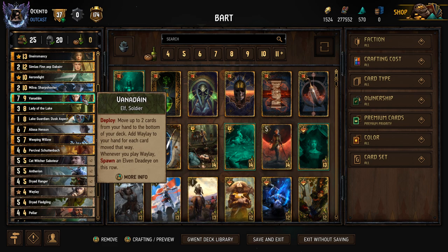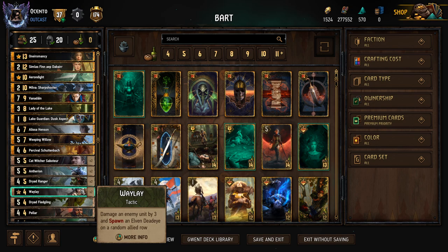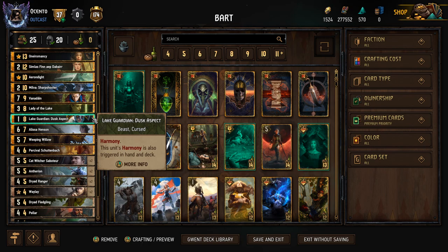One of the combos that's just too strong to ignore is Venadain with Alyssa. Being able to create and play a couple of Waylays in the same round contributes a lot of points — we're talking nine points per Waylay because we get the extra three points if Venadain is on our side and not locked. Then we can shuffle in the two Waylays from our graveyard, take Simlas late game, and play a total of four Waylays — so much control to help us get rid of the opponent's engines.